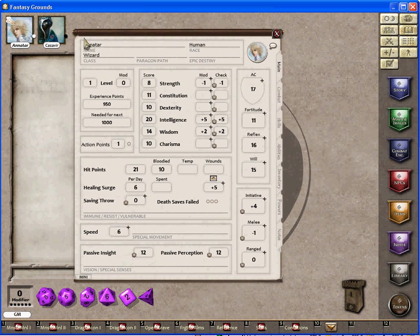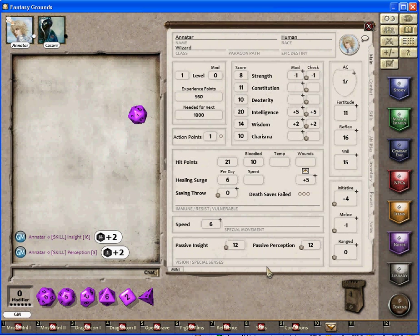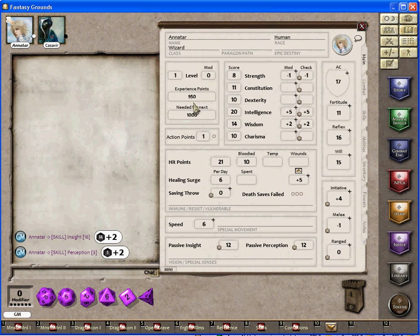Here are my players, like Anatar, a wizard, and Cazivir, a rogue. That's the character sheet from Anatar. Let me show you the defense, initiative, hit points, saving throws, healing surge, speed, passive insight, passive perception, the level, the player level, and the combat.